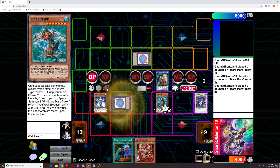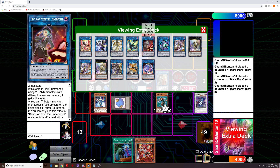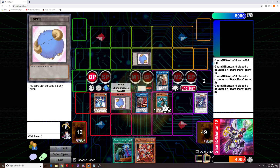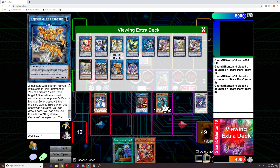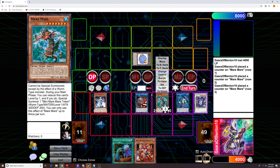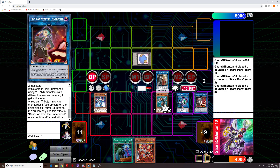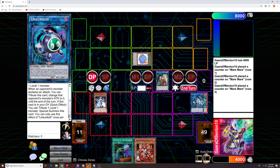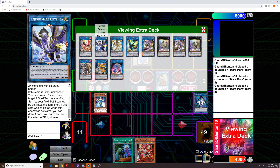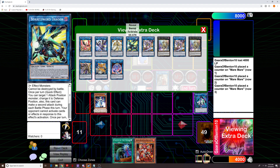We're going to use Mare Mare's effect three times to summon out three tokens. Then we're going to link with two of the tokens into B-Cup, and one of the tokens into Link Rebo. With our board right here, our opponent doesn't control anything right now, so with these three monsters we can link off into Borrelsword.